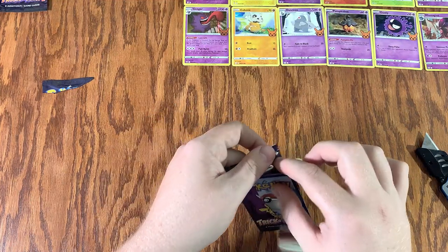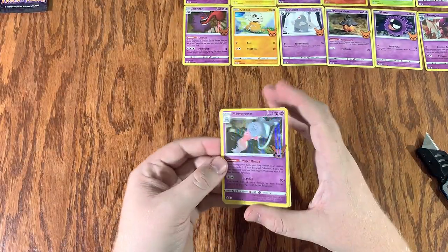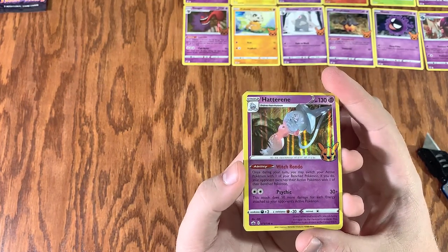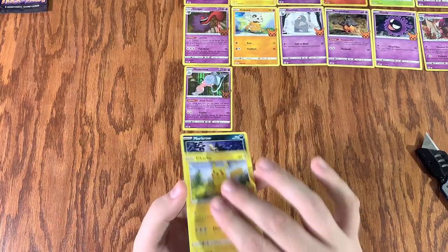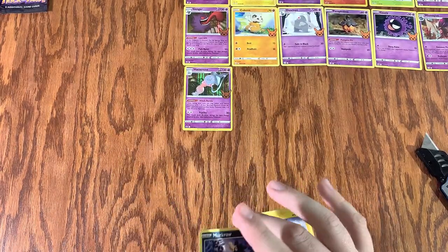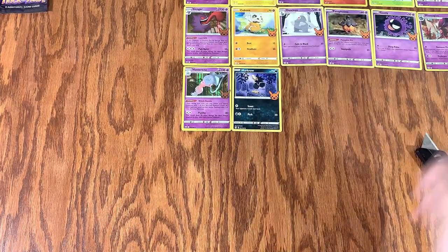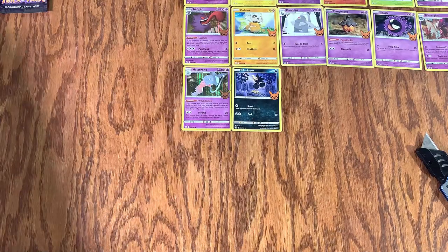Let's go ahead and tear right in, get it done. Ooh, look at that — so nice. Another Pikachu and a Murkrow. Yeah, now we're talking. All right, what do we got here? That's 3, 6, 9, 12, 15, 18, 19 — 20 out of 30.